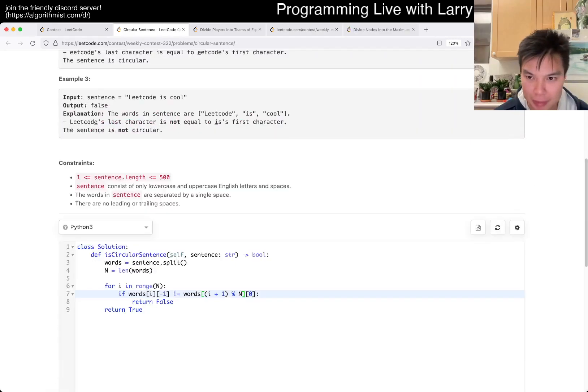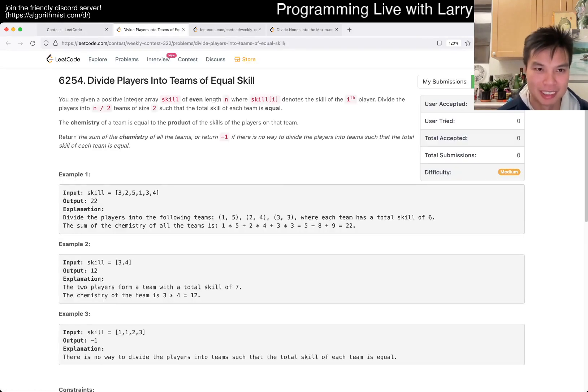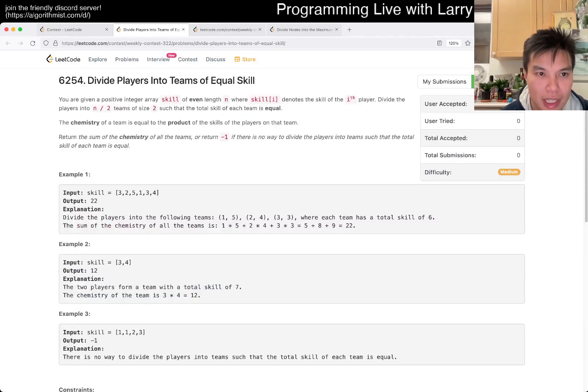YOLO submit. Looks better there. Phew, that was almost a mistake there. What is N? N is 10 to the 5th, N is even, and skill is 1,000.